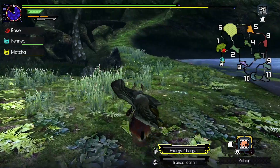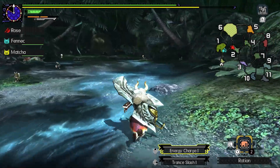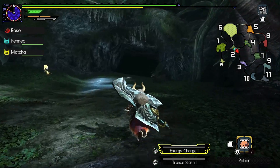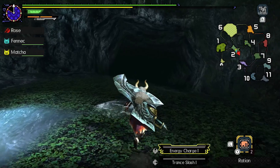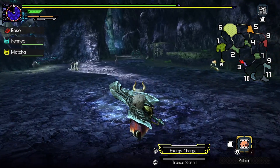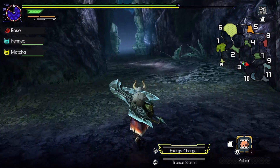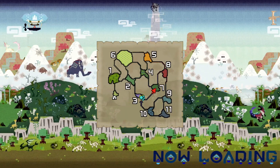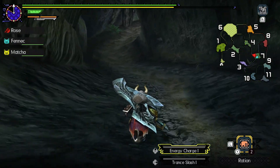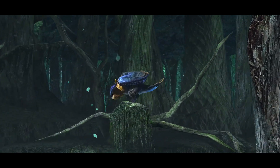We're going to check through areas 2, 3, 7, 4, 6, 5, 8, 9, 11, 10 in that order, probably. I'm not exactly sure where it spawns - it could kind of be anywhere. Probably not 3, realistically, but might as well check while we're on the way. It's not in 3 - not pre-suspected. Not in 7. I would think it's going to be in one of these upper areas. So 4's like my next best guess. Yeah, here we go - here's the Malfestio.